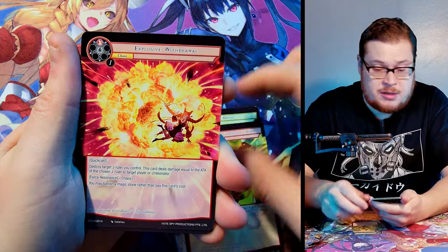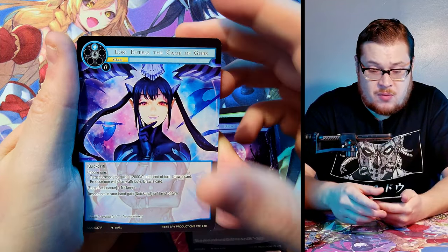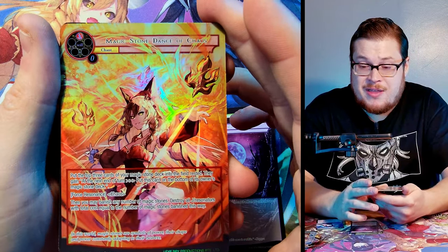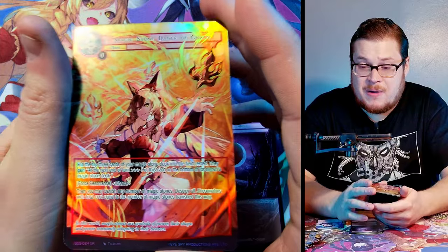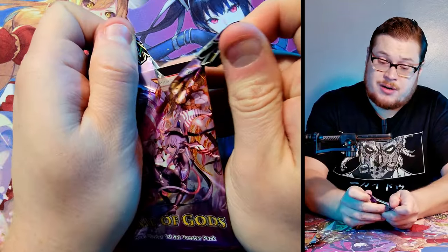We need to be switching it up a little bit now with all these doubles. Let's see if we can pull that last J-ruler in these last few packs. Loki Enters the Game of Gods rare, Magic Stone Dance of Chaos super rare full art — that is a dope one to find.